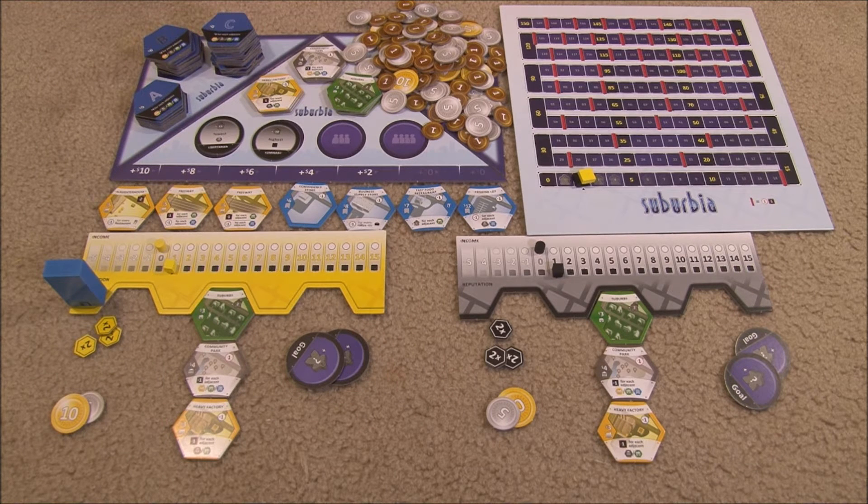During the game players take turns in clockwise order. Turns are composed of four phases: place a tile or investment marker, earn income, adjust population, and update the real estate market. A final scoring occurs at the end of the round after the one more round token is revealed.